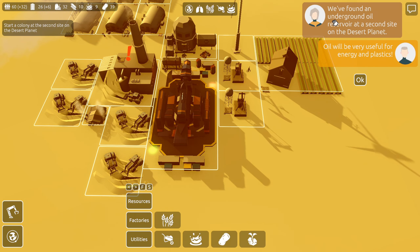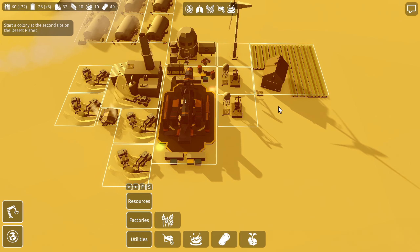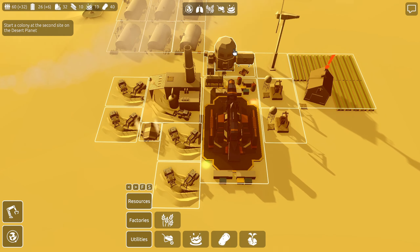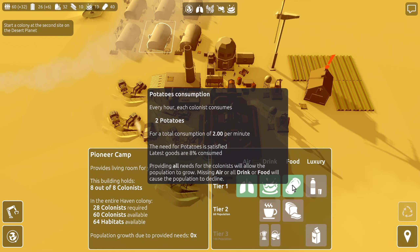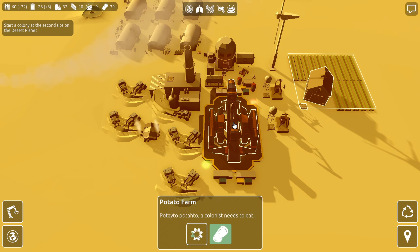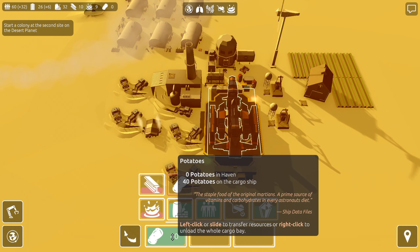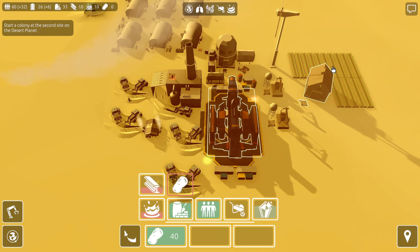We found an underground oil reservoir at a second site on the desert planet — that's where we're at now. Oil will be very useful for energy and plastics. Let's finish working on Haven before we do more exploring. I wanted to check the food levels. We have 60 people down here, and we need two food per minute. We're still producing four potatoes a minute — that's awesome! Let's load up our cargo ship with potatoes and take them back to the station. We may need to supply food to another place, but these guys are running a surplus.